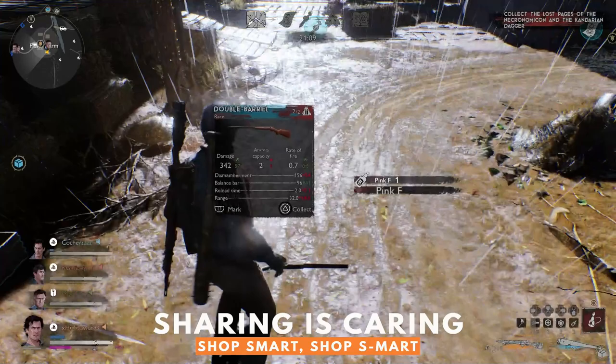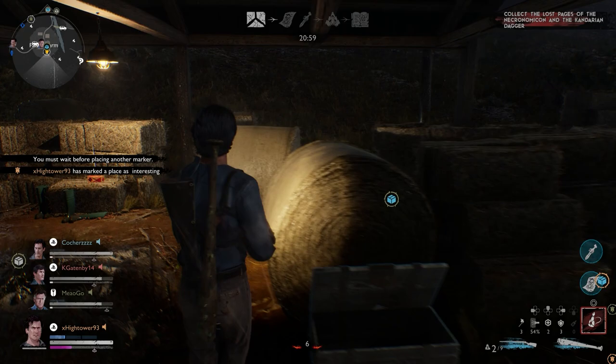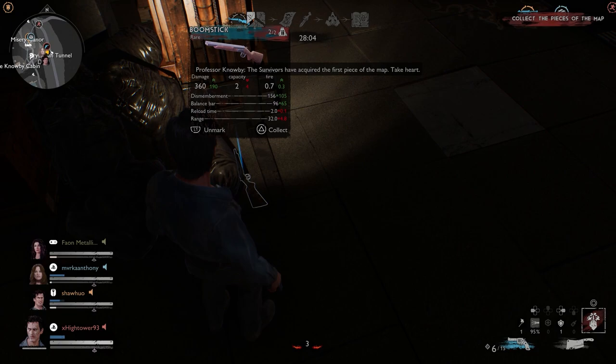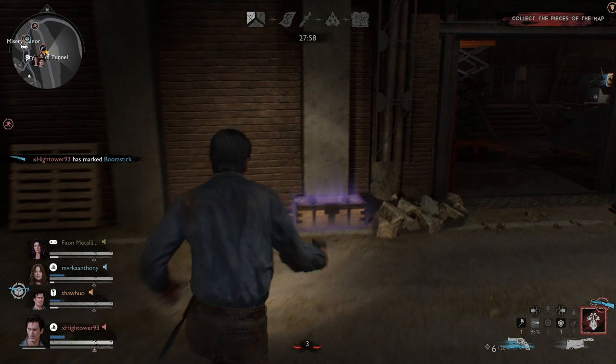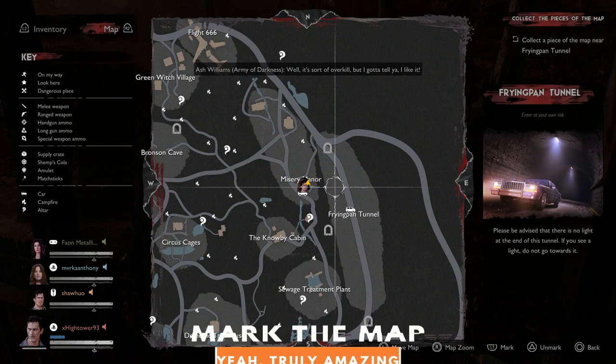Just because you've found an item doesn't mean you should take it for yourself right away. Always consider whether a new find would be better served in the hands of another player. For example, if you find a can of Shemps Cola and already have one in reserve, take a quick peek at your team's health. If someone else is in rough shape, mark the Shemps for them and let them have it. The same goes for weapons — a snazzy epic meat hammer is great for anyone, but it'll be best in the hands of a warrior or Kelly, who gets a bonus with that weapon type. Always consider the needs of the team and you'll be better equipped to face the darkness.